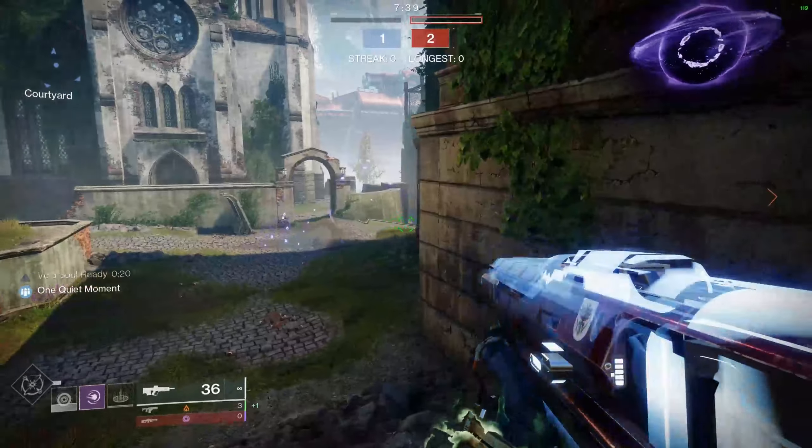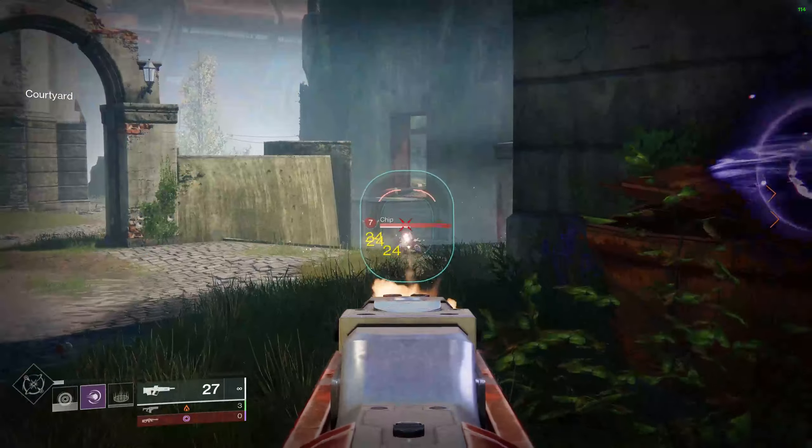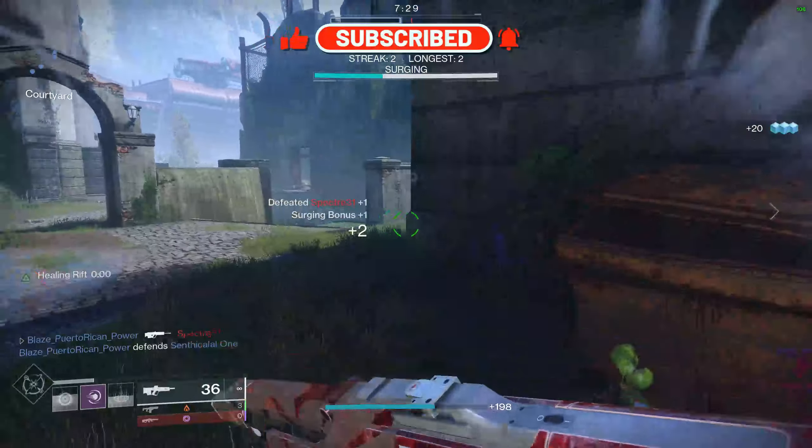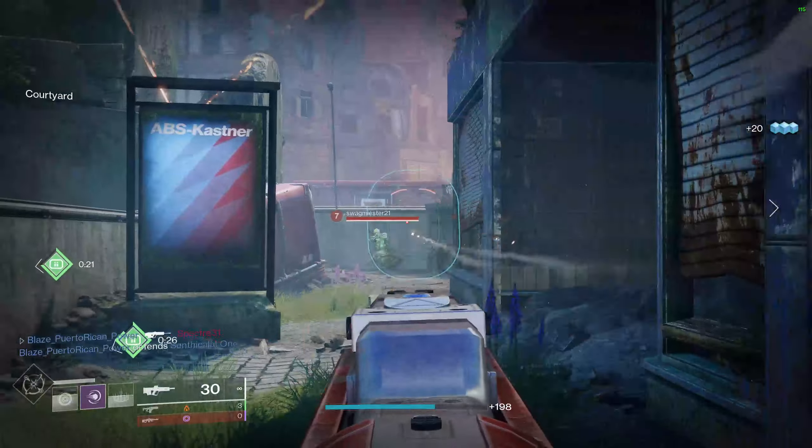So there you have it ladies and gentlemen, Autumn Wind. Now for a quick recap — for PvE, the god roll for me is Hammer Forge Rifling, Appended Mag, Demolitionist, Adrenaline Junkie, and a Range Masterwork.